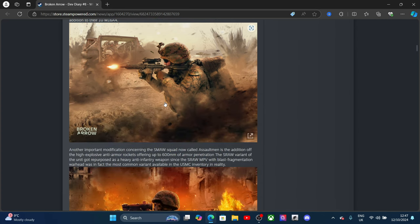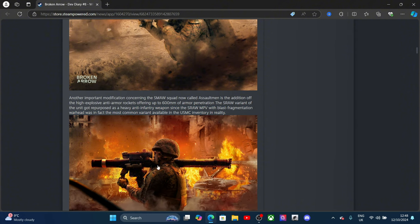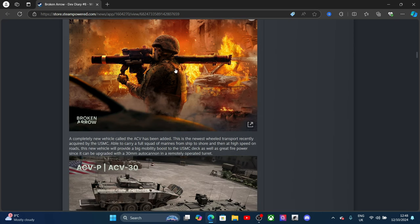Another important modification is the SMAW squad, now called the Assault Man, with the addition of the high-explosive anti-armor rocket offering up to 600mm of armor penetration. The SRAW variant has been repurposed as a heavy anti-infantry weapon, since the SRAW-MPV with blast magnification warhead was in fact the most common variant used.